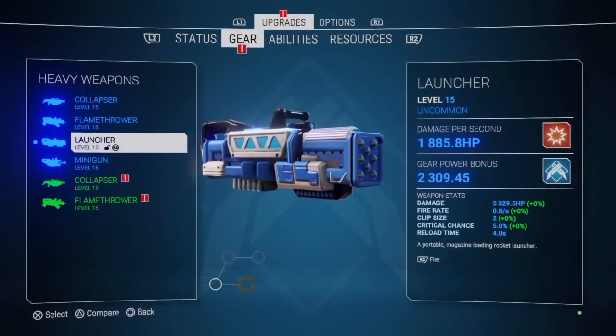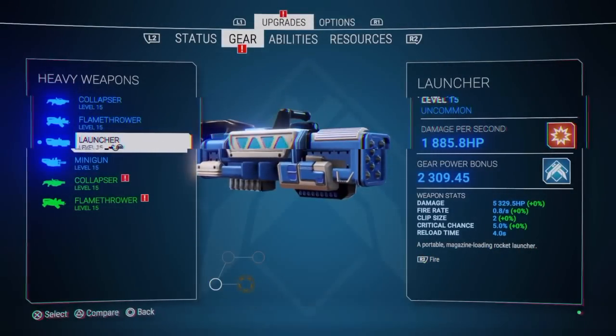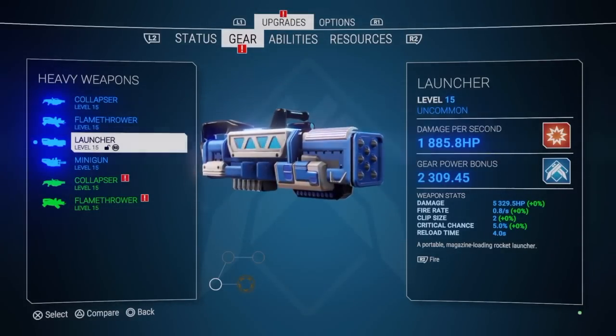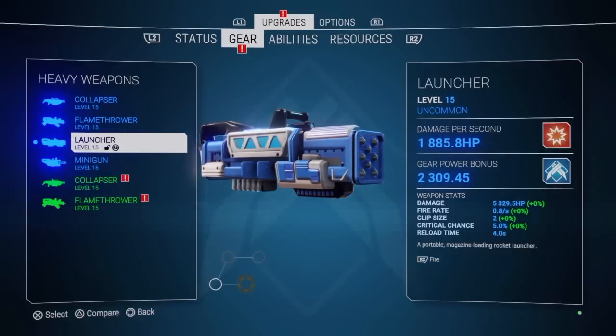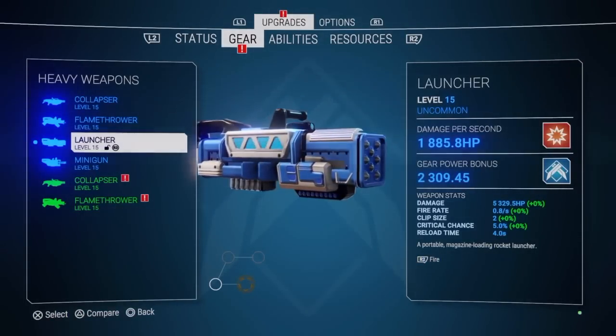Third on the list of heavy weapons is the Rocket Launcher — my favorite by far. It has an explosive damage area. All the weapons once you get legendary will get an added effect on your kills, but the Launcher is still my favorite. It does heavy damage and you can get five or six rounds in a clip.